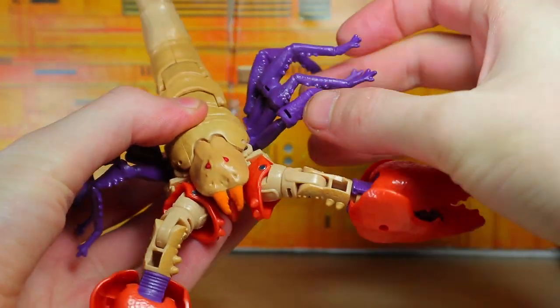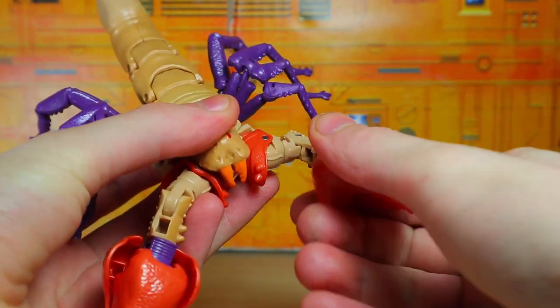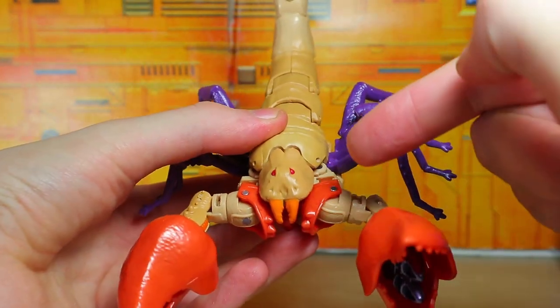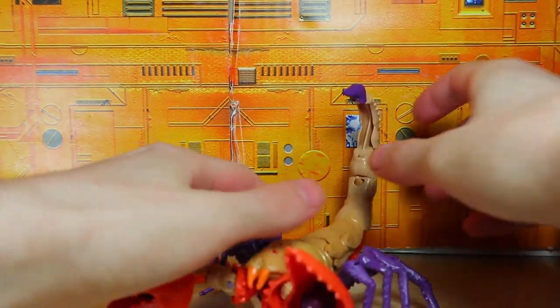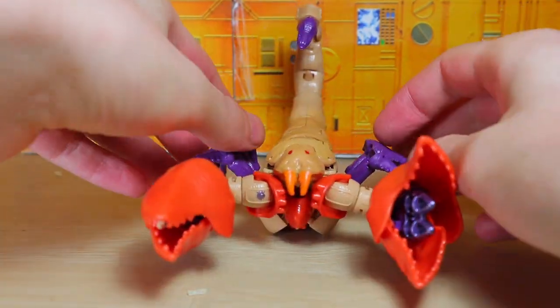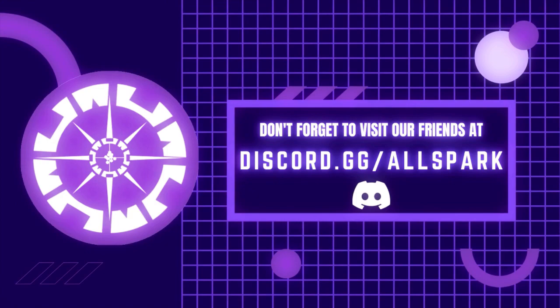Fix up the arms and there is the Dorito-flavored Scorponok in his alt mode — it's an adorable little bug. I will say that the way the shoulders are done on the original is much better, because the orange is just so out of place here. But yeah, he's fine — he's a scorpion. He's got scorpion claws, scorpion tail, scorpion head, scorpion legs — he's a scorpion, I'm pretty sure of it. With that, thank you guys for watching — please like, comment, share, subscribe, and I will see you guys next time. All Spark TV — now that's just prime.